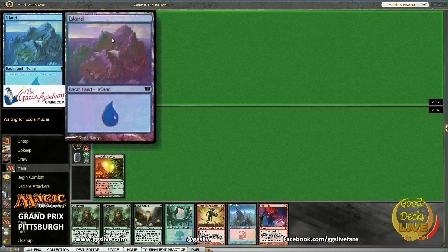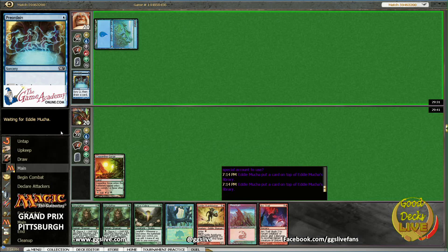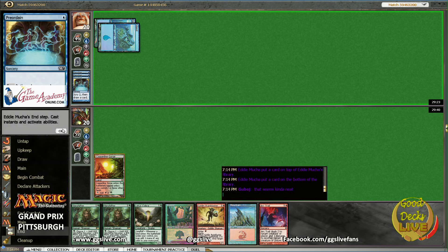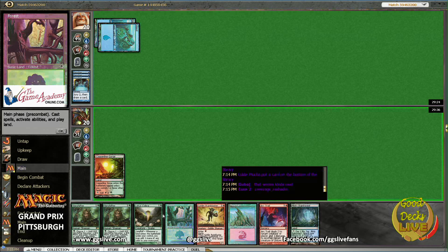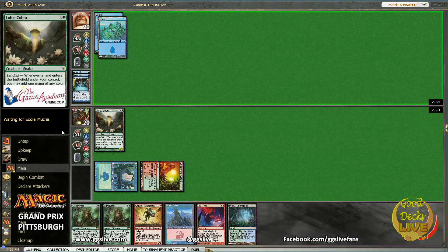Looks like our opponent is playing Cobblades — we might be able to break the blades. He could be playing a lot of different things though. We've seen some Pyro decks too. Just a pair of Preordains for him, which will leave it clear for us to cast Lotus Cobra, as long as I don't misclick. Here comes Lotus Cobra — maybe we'll draw something sweet too, like an Acidic Slime.